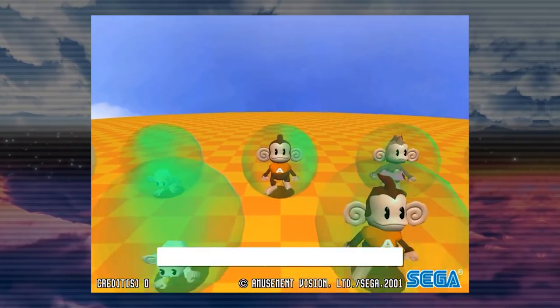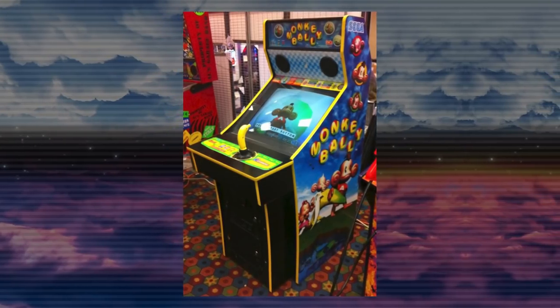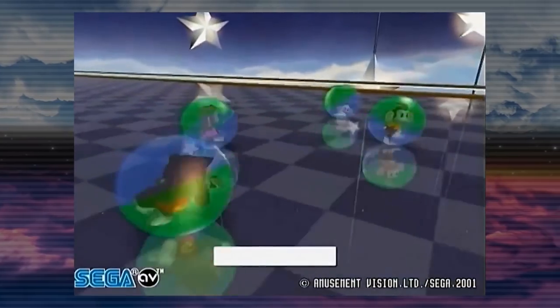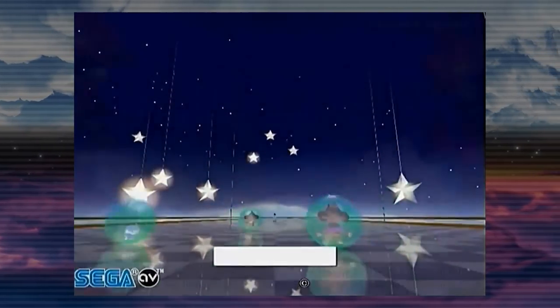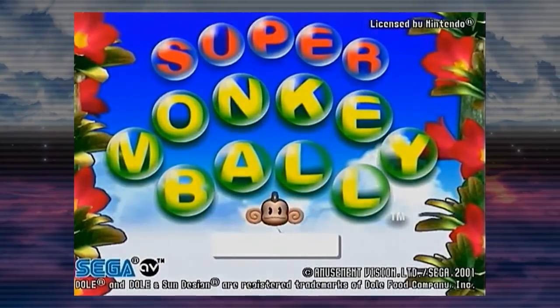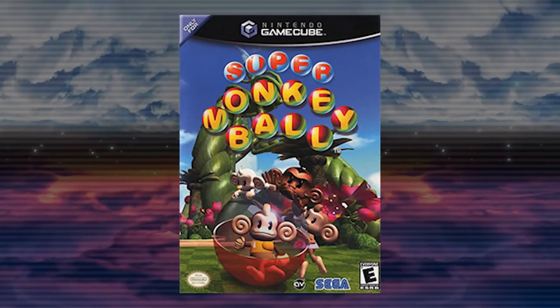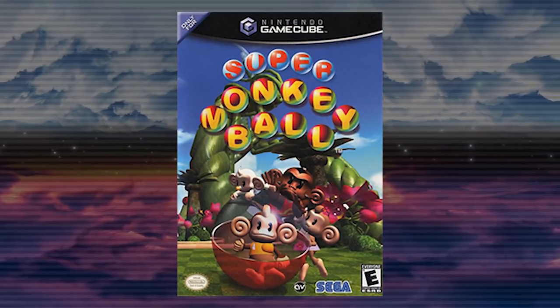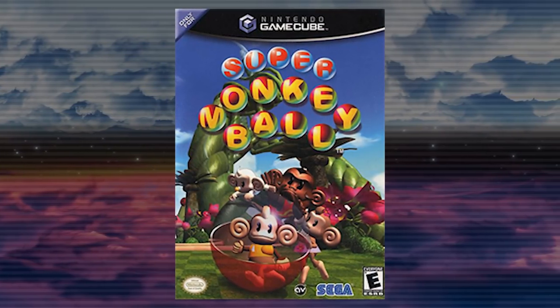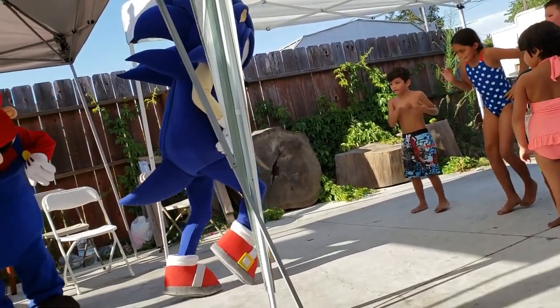The Super Monkey Ball series started out simply as Monkey Ball on Sega Arcade Cabinets in June of 2001. In no time at all, Monkey Ball would become available on home consoles as Super Monkey Ball later in that same year, luckily retaining all of its addictive arcade qualities. Fun fact, this was Sega's first ever game released on a Nintendo home console, that being the Nintendo GameCube. Super Monkey Ball helped bridge the gap between Mario and Sonic.